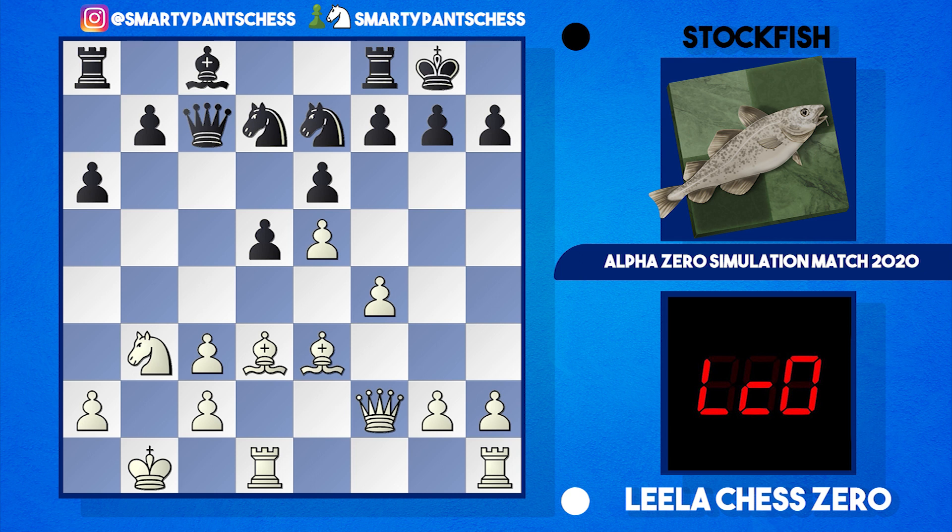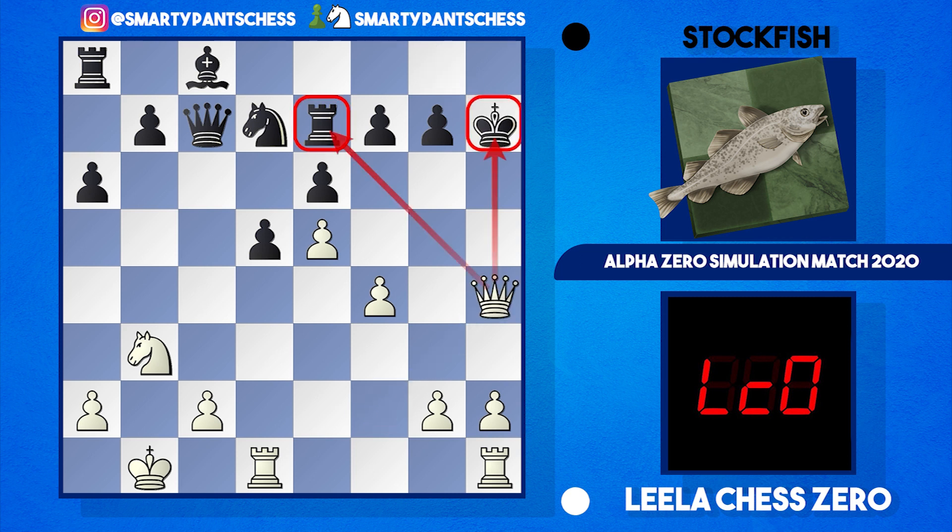If black takes on c3 — queen takes c3 — white may have a good position because bishop d2 can be played. But after queen c7, bishop b4, white's got a very nice position, forcing black to maybe play rook e8. There are nice tactics here: bishop takes e7, rook takes, and white could opt for bishop takes h7, winning the pawn back. If king takes, white has queen h4 with check and will pick up the rook — white is just the exchange up in this variation.